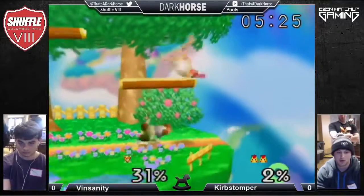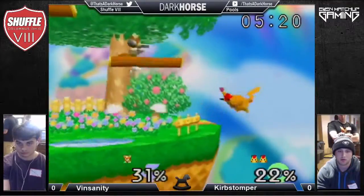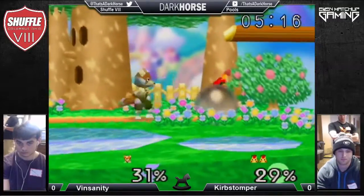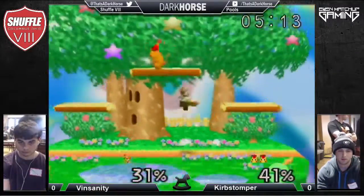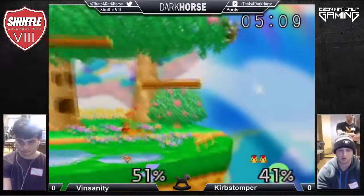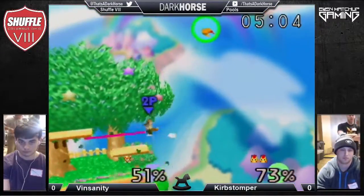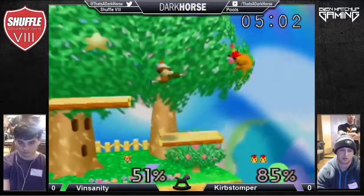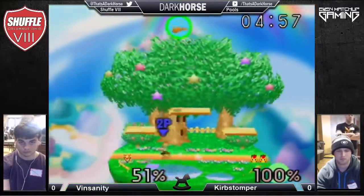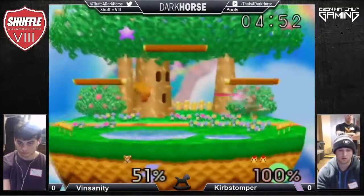Those back throws are so solid. Curb Stomper is like, 'Yep, come here, I'm right on the side platform — what are you gonna do? Laser me?' That grab was so scary. Vinsanity cannot get caught by random aerials like that. The up smash is too early — not enough damage for Pikachu. The up tilt is solid but it's stale by now, so he needs to rack up a bit more damage.